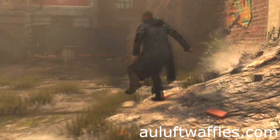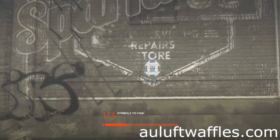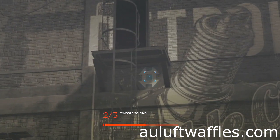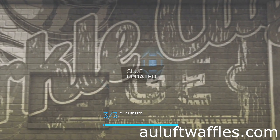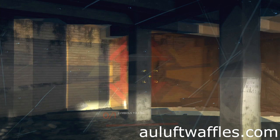Follow the roofs and drop down. The first symbol is on the bottom middle of the next graffiti. The second symbol is just below the ladder and the final symbol is between the two words. Make your way up into the building.